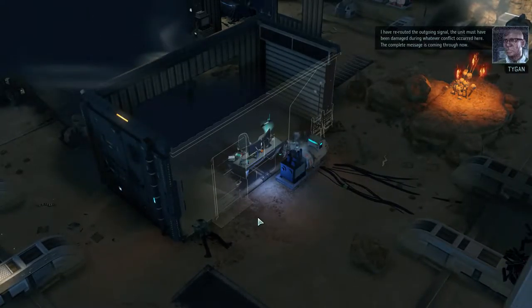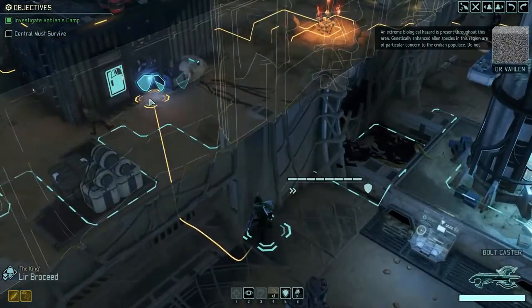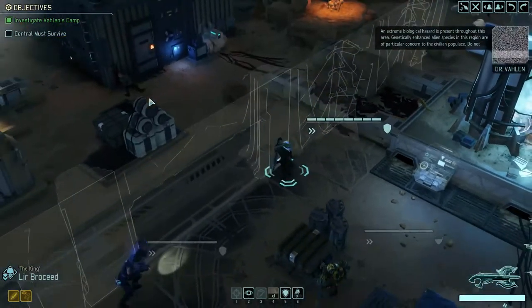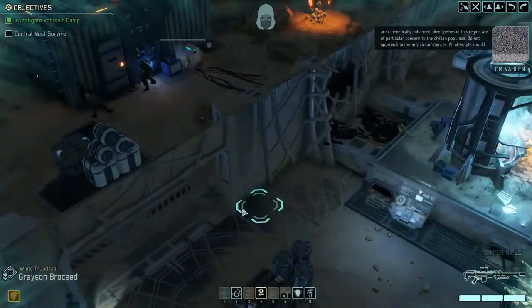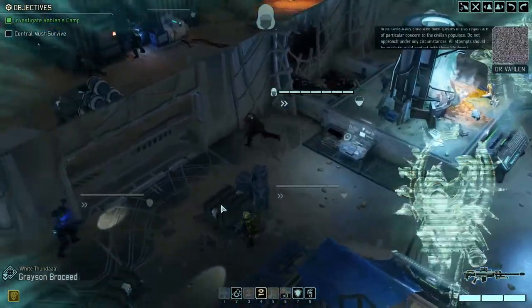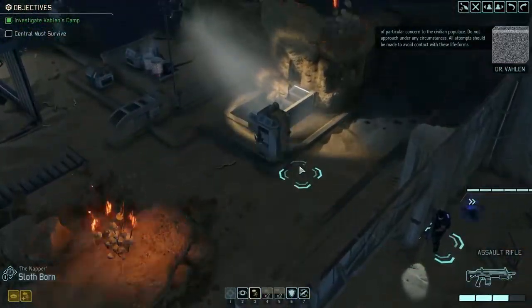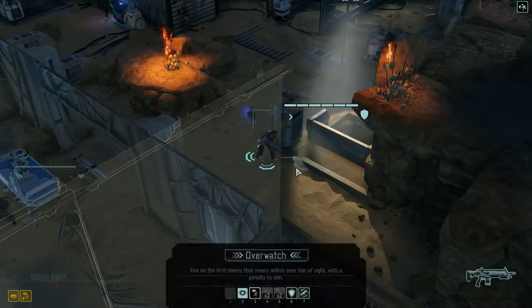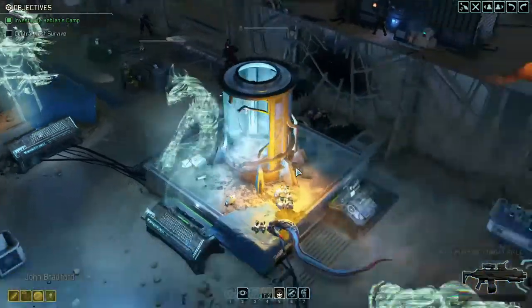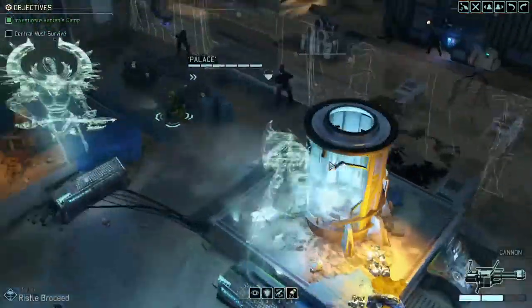The unit must have been damaged during whatever conflict occurred here. The complete message is coming through now. An extreme biological hazard is present throughout this area. Genetically enhanced alien species in this region are of particular concern to the civilian populace - do not approach under any circumstances. All attempts should be made to avoid contact with these life forms. This isn't a message - it's a warning. Moving to Overwatch.